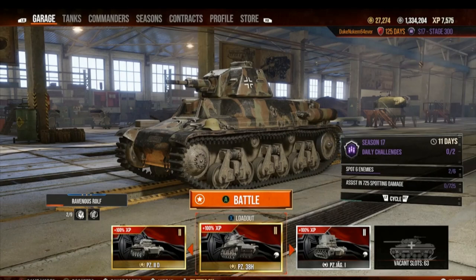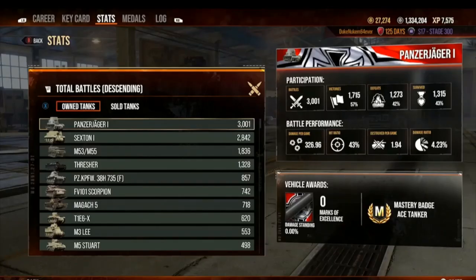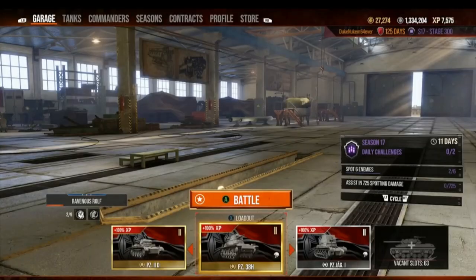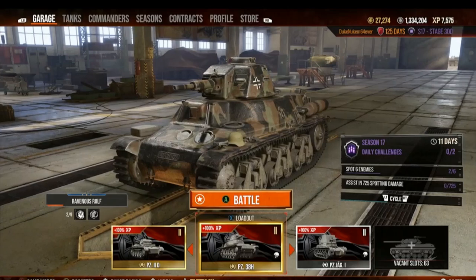When you run these for long hauls, they just jackpot the Commander Experience. I lose money but I don't care — I go to Cold War and play two games in my high silver earners and get it all back. That's why this tank for me has a 71% win percentage, because I'll pay silver to win using premiums. It's the closest to the Holy Grail you can get for Commander Experience.